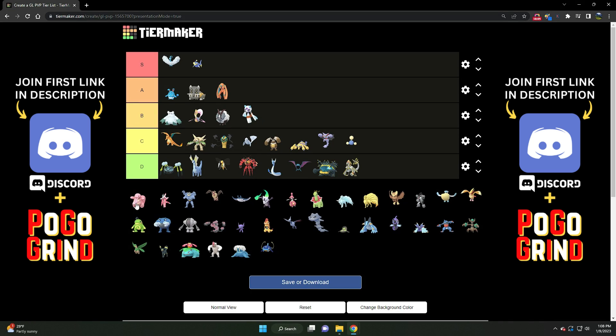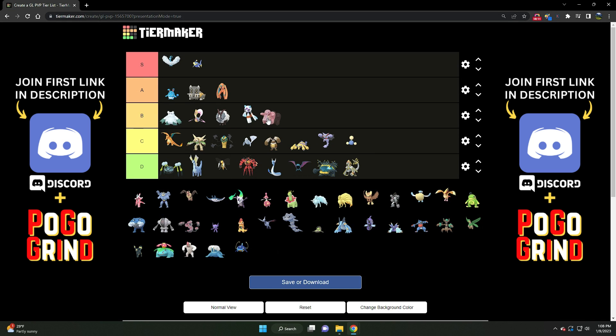Lickitung has seen better days, but it's still a solid B tier Pokemon. The bulk on Lickitung just cannot be denied. It has very strong neutral play across the board and can hold its own against Pokemon like Altaria. It really struggles against opposing strong Normal types in this meta like Noctowl, and can fall short against equally bulky Pokemon such as Umbreon or Stunfisk. But Lickitung still has a place, can still do some things — the bulk just cannot be denied.